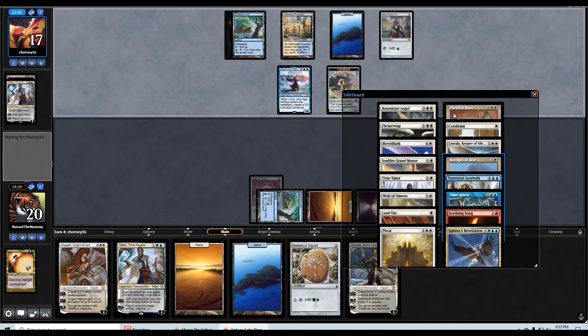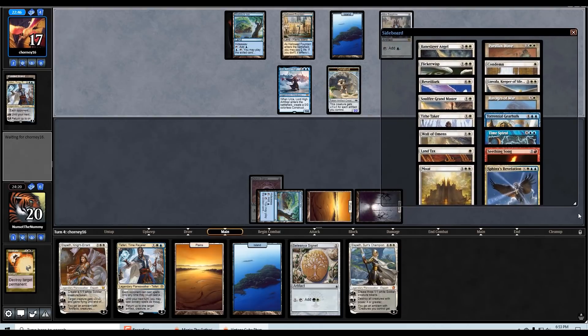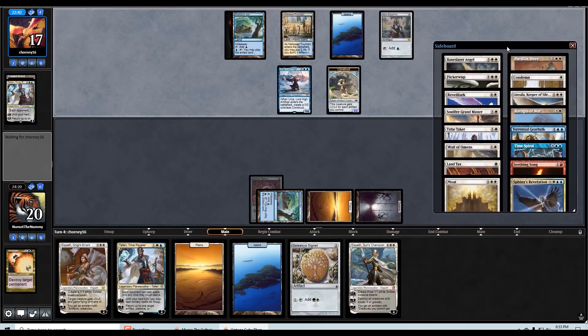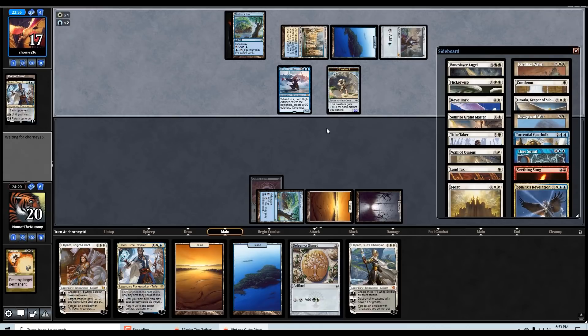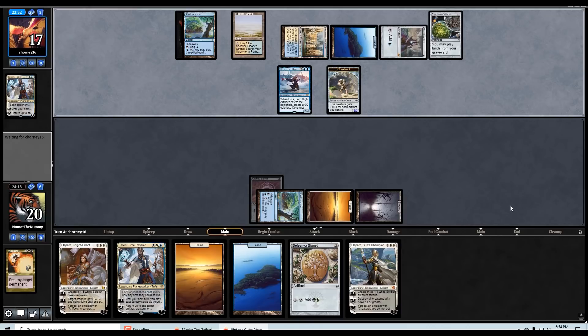What do we get from the sideboard versus them? Probably Tithe Taker, probably Sphinx's Rev, maybe Soulfire Grandmaster. Crucible of Worlds with Flooded Strand — oh boy, I wonder if they have Strip Mine in their deck too.